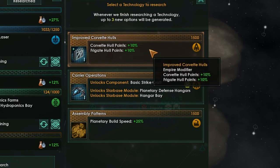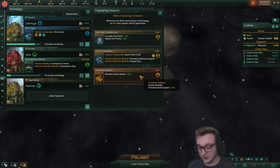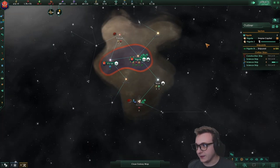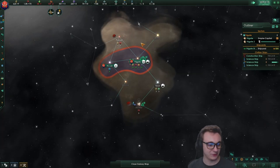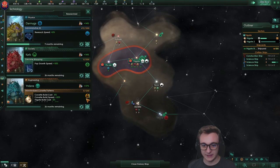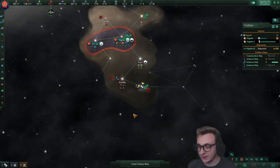There's a tech that boosts the hull points of the frigate — planetary build speed is probably better, but you got to go with the roleplay sometimes. Yeah, we need to find someone in five years so I can declare a war, but I don't know who it would be on. Frigate build cost and speed — I would like to unlock that tech, that would be nice.